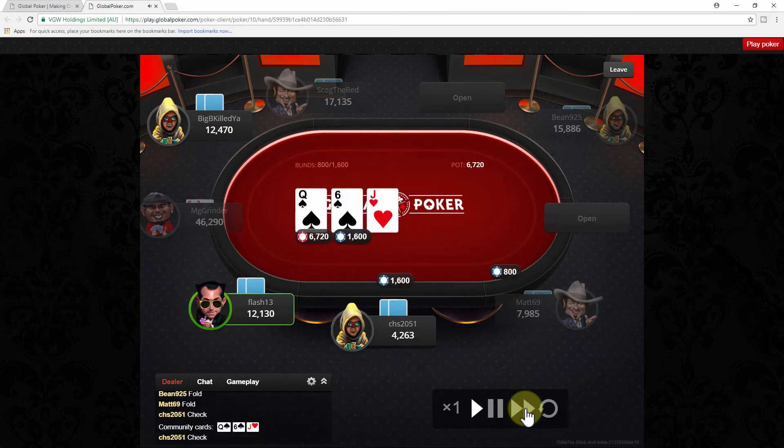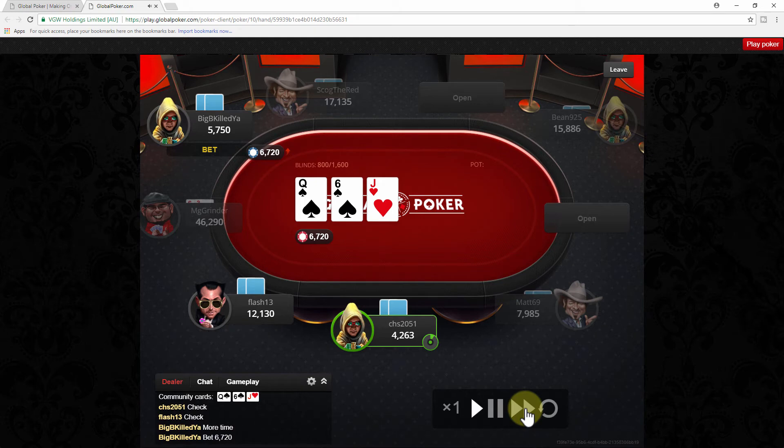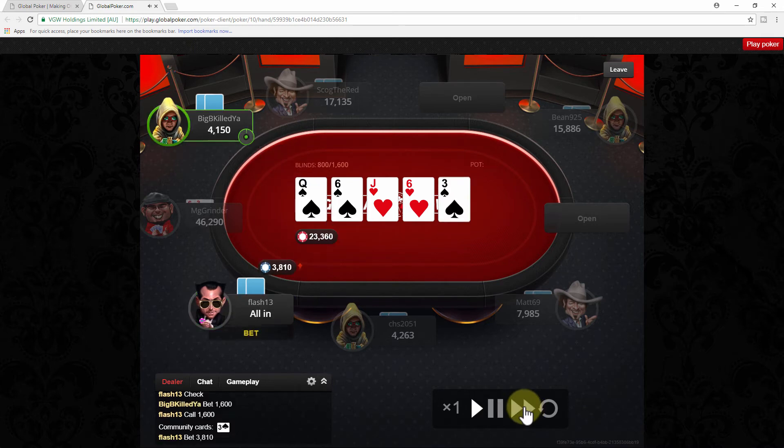He opened limps - first mistake. He bets a pot size bet on the flop. Flash calls a pot size bet. And then he has $5,000 left behind and bets a min bet - this just doesn't make any sense to me.